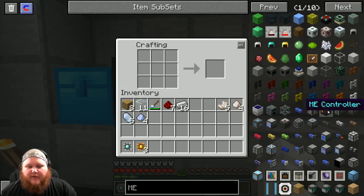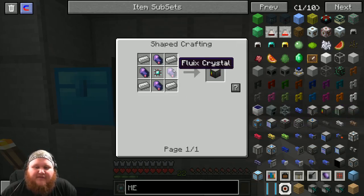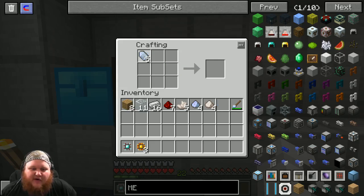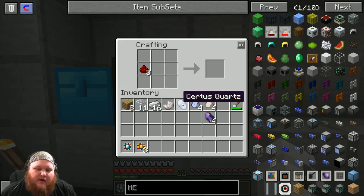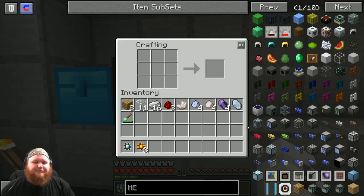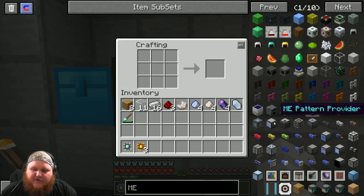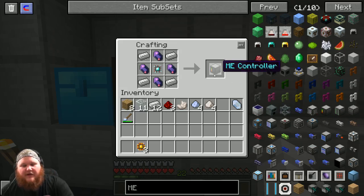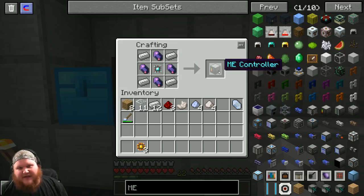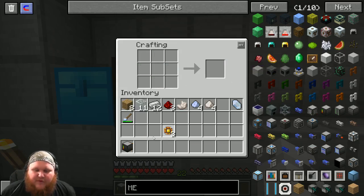The next part we're gonna do is make an ME controller. To make an ME controller we're gonna have to make these flux eye crystals. The pattern is one regular quartz, one nether quartz, and one redstone - that's gonna leave you with one of each of the quartz. Then put all this together and make our controller - super easy, ready to go.